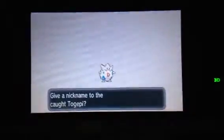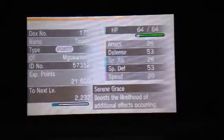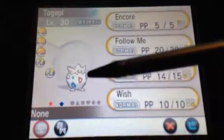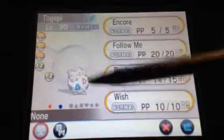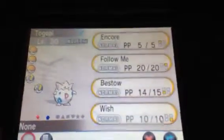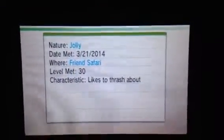I'm not going to name it right now. I really want to check this out — this really surprised me. It has Serene Grace; it boosts the likelihood of additional effects occurring. And look on the bottom screen — as you can see, it is shiny, it has a red star. I'm going to check its nature now. It has a Jolly nature. It likes to thrash about.